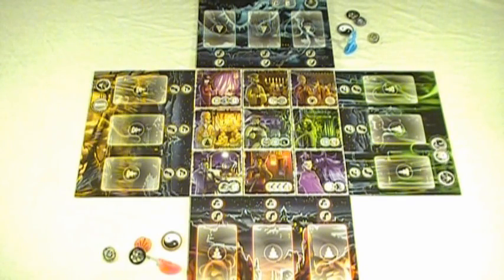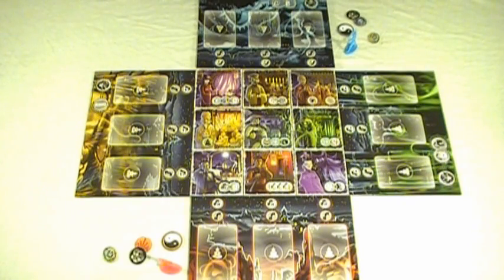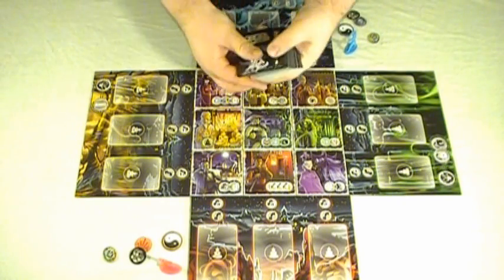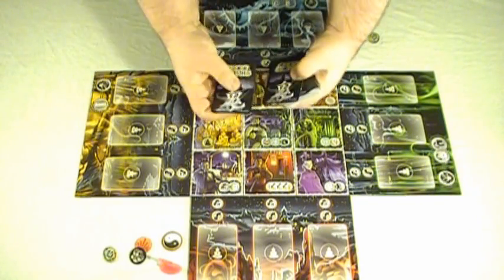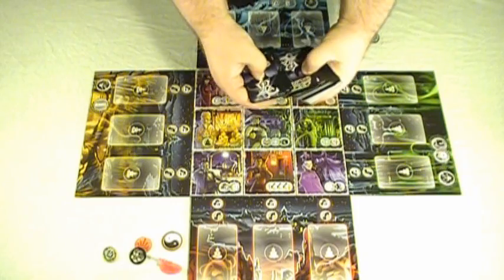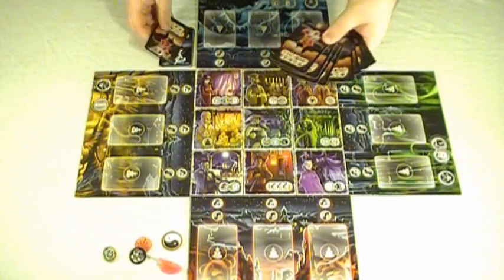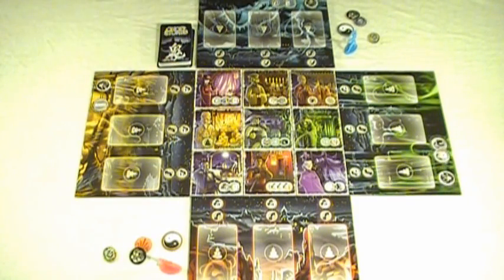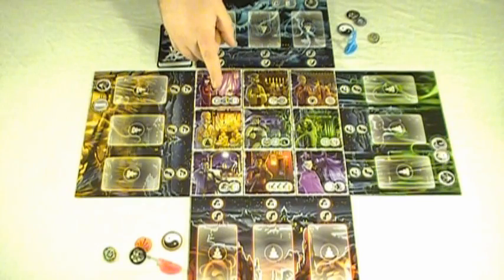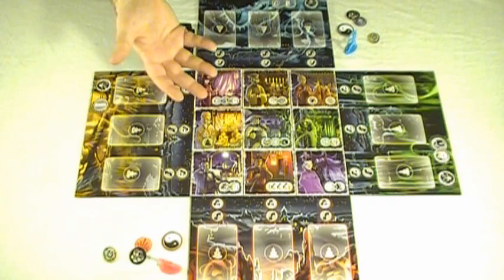Finally, the ghost deck is prepared. First the ghost cards are shuffled. You may have to remove some ghost cards depending on the number of players — in this case ten cards are removed for a two-player game. Ten cards are then dealt from the top of the ghost deck. A random incarnation card is selected and placed on top of these cards, and finally the remaining ghost cards are placed on top. On higher difficulty, you may be inserting more incarnations into the deck; we're using one here because we're playing at the initiation level.